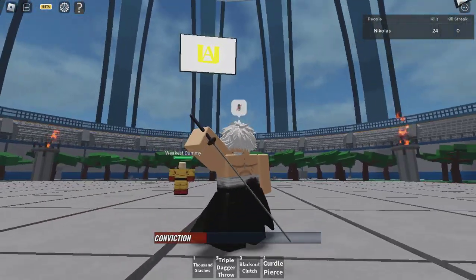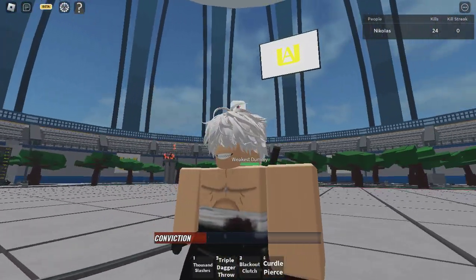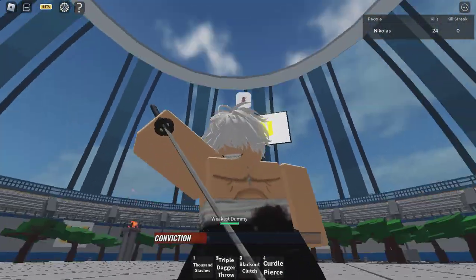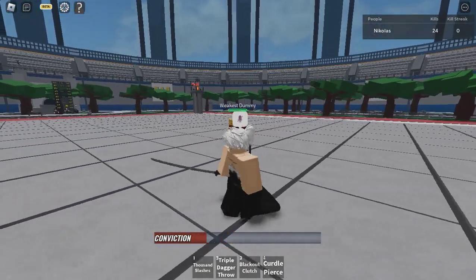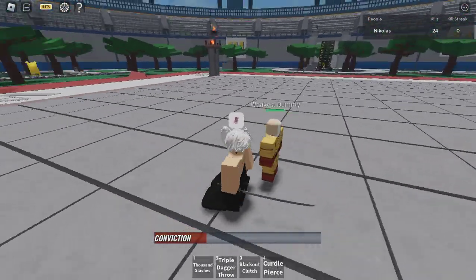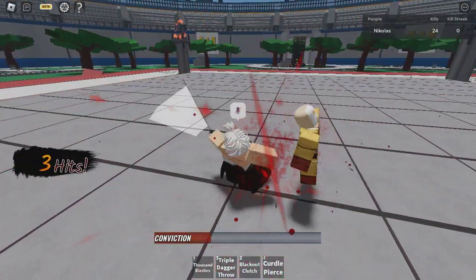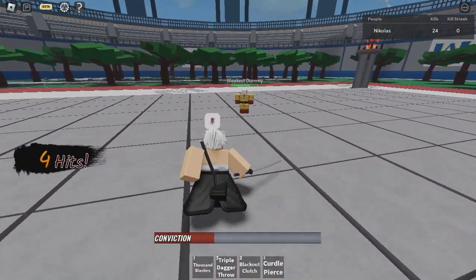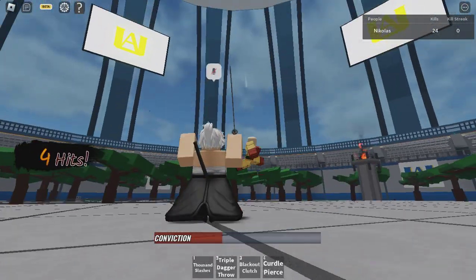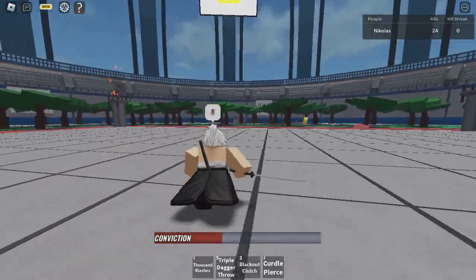What's up guys, today I'm gonna showcase Stain — a new unit in the game called Heroes Battleground. Pretty cool, look at this. This is the first kill with the M1s. This is the air M1, you fly with it, and this is when you press Q.